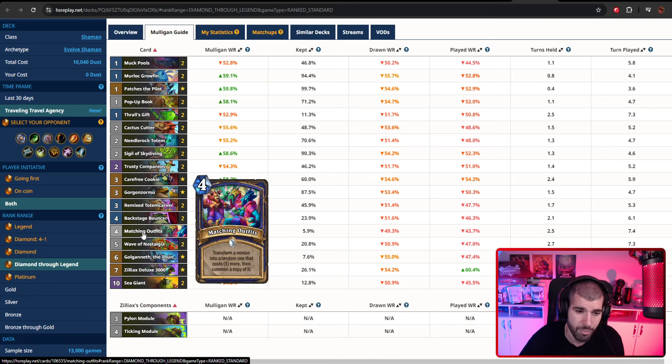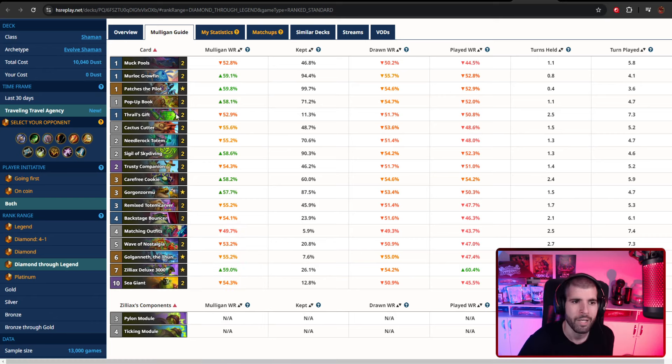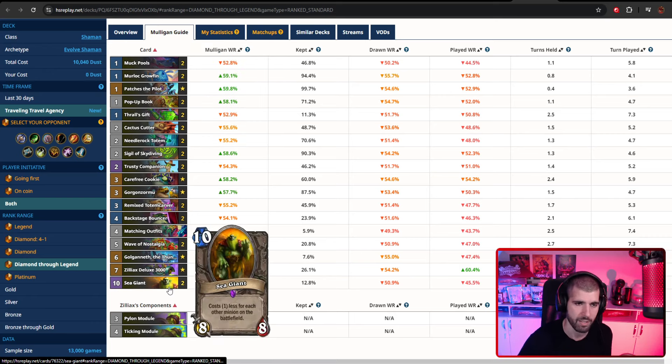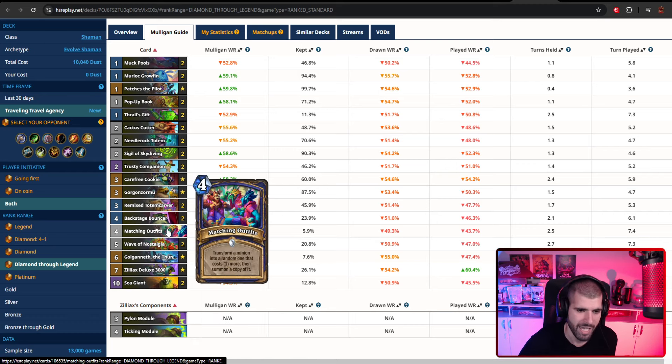Gorgonzormu helps you get 2-mana free minions on the board so you can get better evolves or just straight up stick him. Remixed Totem Carver is also pretty decent, giving you an extra minion and they're usually pretty good. Matching Outfits is actually pretty nice in the deck - the main purpose is you want to be using it on a 10-drop, mainly a Sea Giant, which turns it into the 8-5 Reborn Death Knight Giant with Rush. That way you get to kill 4 big things with the help of the 8-5s since they have Reborn and Rush. It's the only 11-drop in the game right now so it's super reliable. Be smart about what you're using the exact evolves on.